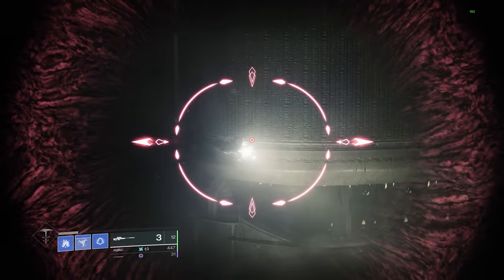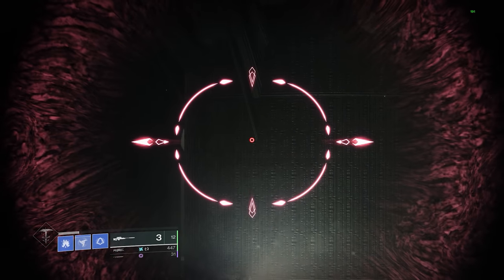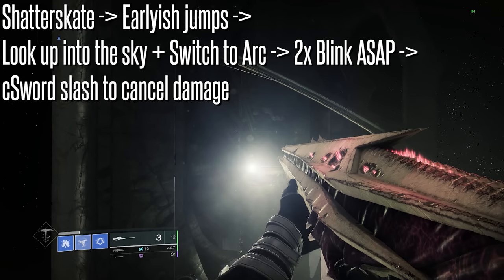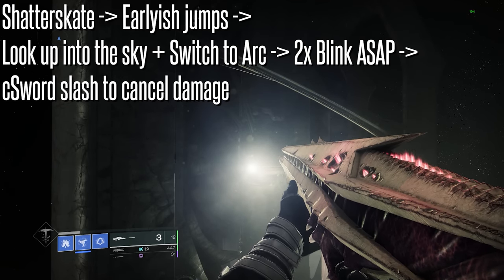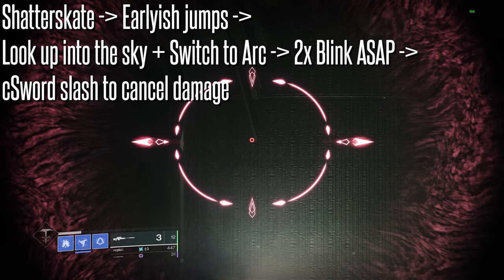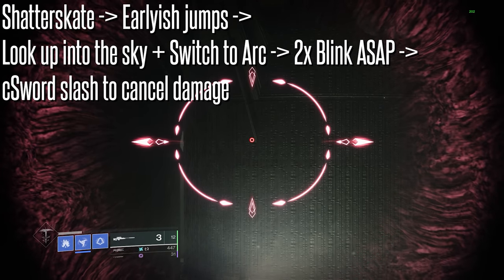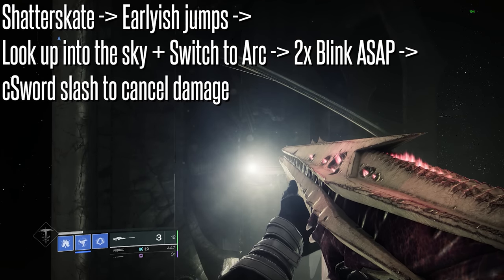The exact same setup is where we're gonna land on this patch of bone with the light. What that's gonna look like is two pretty early jumps — not like a jump jump, but like a jump jump, almost before you hit your maximum height off your second jump. So that you have time to switch to blink, get two blinks out, and sword slash.